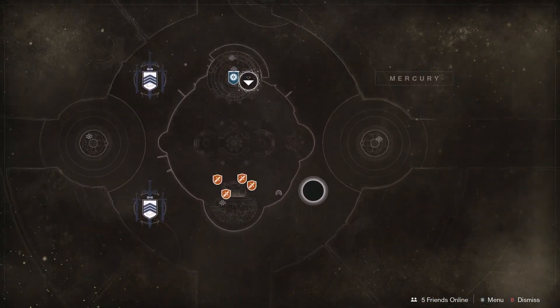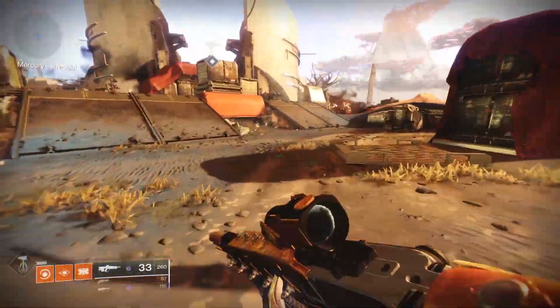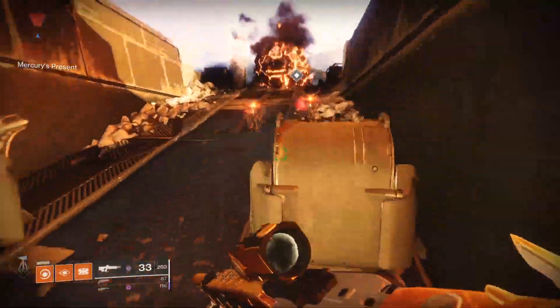Select that and head on over. Once you land, head straight forward past the enemies trying to kill you and enter the Sundial. Osiris is there and you want to speak to him.